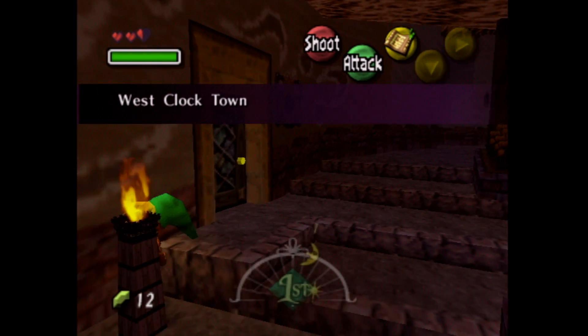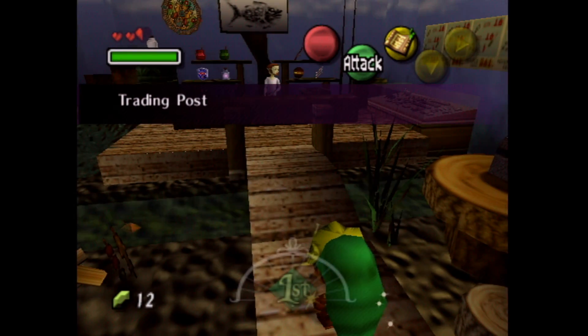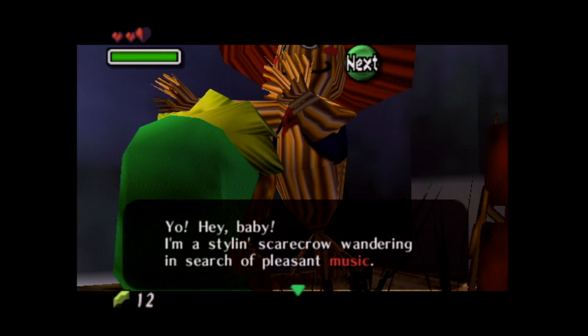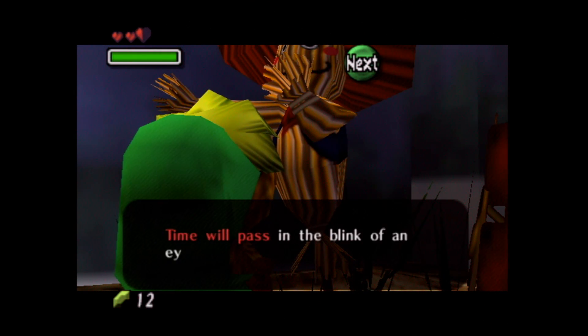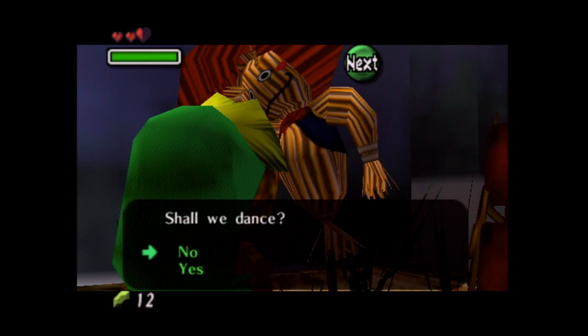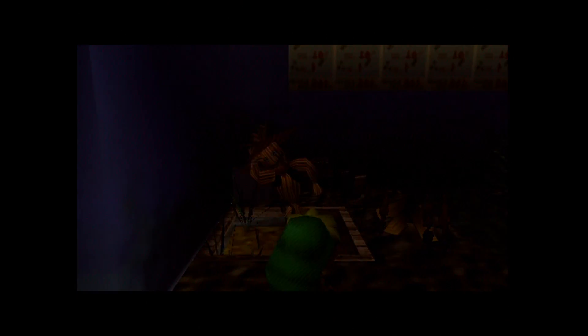If we go into this door over here, there's a scarecrow — we've actually talked to him accidentally already. He says: 'Yo, hey, baby. I'm a stylin' scarecrow wandering in search of pleasant music. Time will pass in a blink of an eye if you dance with me. If you like, baby, we can forget the time and dance till dawn. Shall we dance?' The scarecrow will dance to Saria's song, which is pretty cool — although he kind of just looks like a wacky waving arm inflatable tube man, or Sky Dancers, I think they're called. Dawn of the second day!